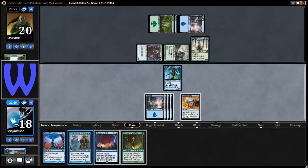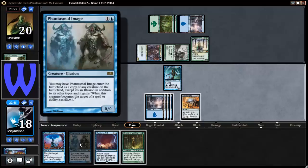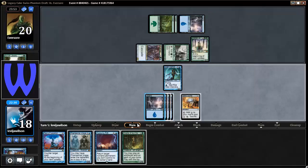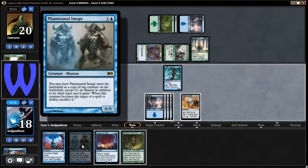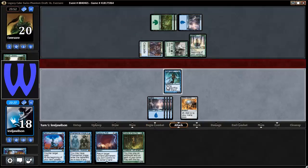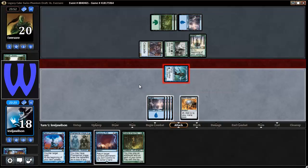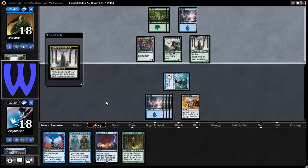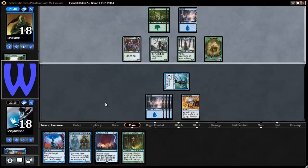I'm getting a little scared here. I could Phantasmal Image, but that's no good — it reads 'tap all untapped wolf creatures you control, each wolf tapped this way deals damage equal to its power to target creature,' and whenever it's targeted by a spell or ability I have to sacrifice it. So I can't play that. Looks like I just gotta pass. Do I attack? I think I attack. I don't plan on blocking — I'll stay alive, draw two more lands, then Cyclonic Rift all his stuff and he's back to nothing.